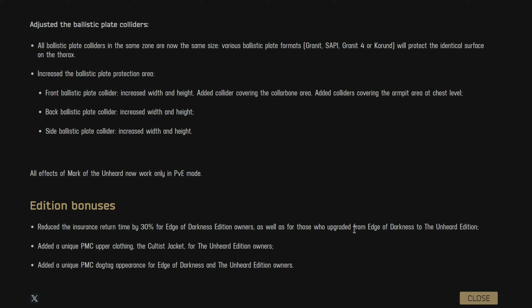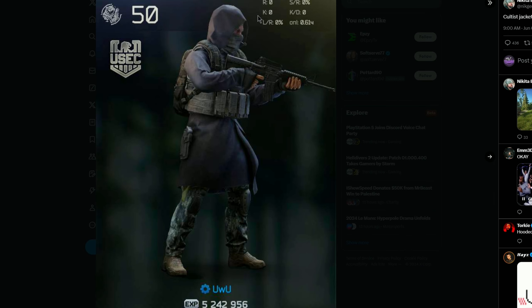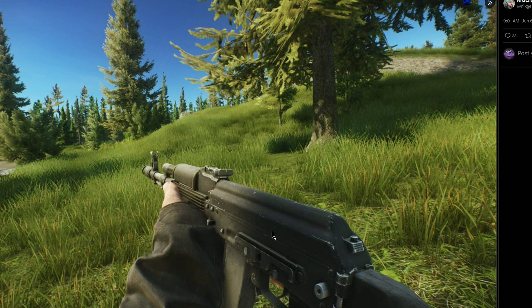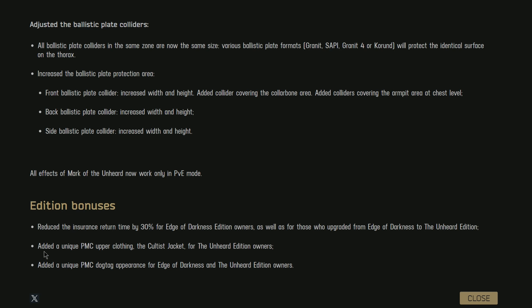There's an additional bonus reducing insurance return time by 30% for Edge of Darkness owners, as well as those who've upgraded from Edge of Darkness to Unheard. There's also a unique upper clothing item — the Cultist Jacket — for Unheard edition owners. Here are the new cloaks: that's with the hood up, and that's with the hood down. If you wear a hat the hood will go down. They also show how you hold a gun while wearing it — it looks really cool.